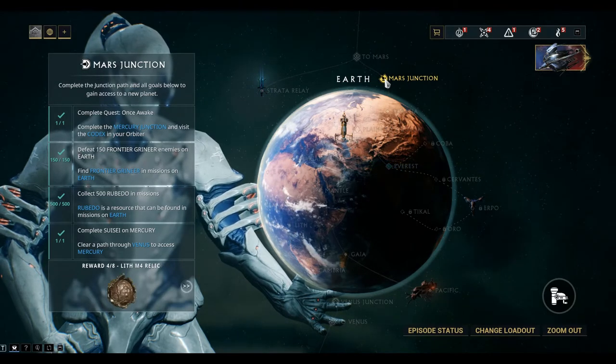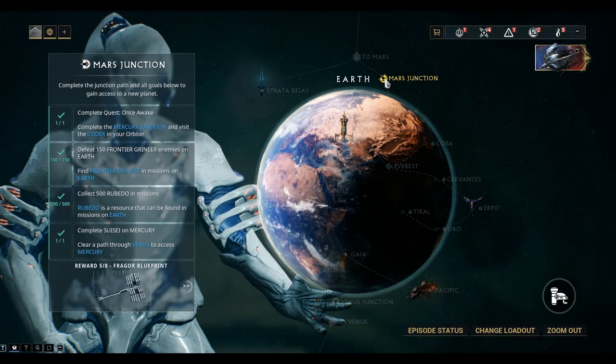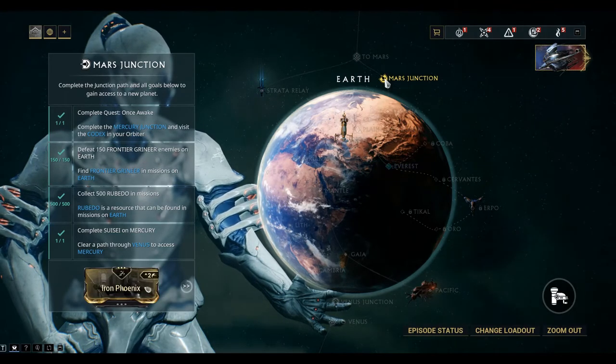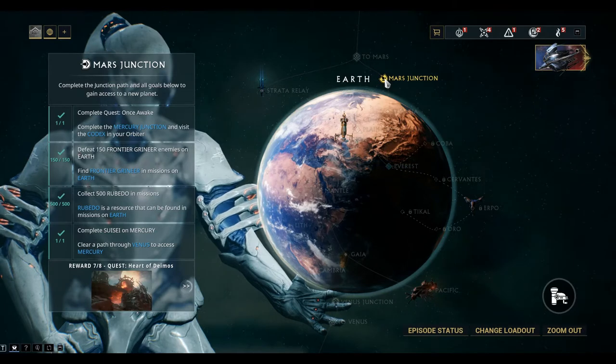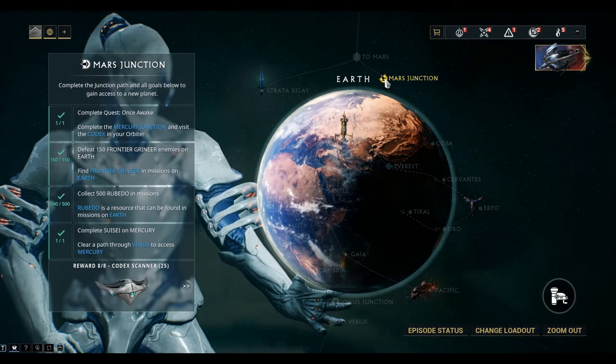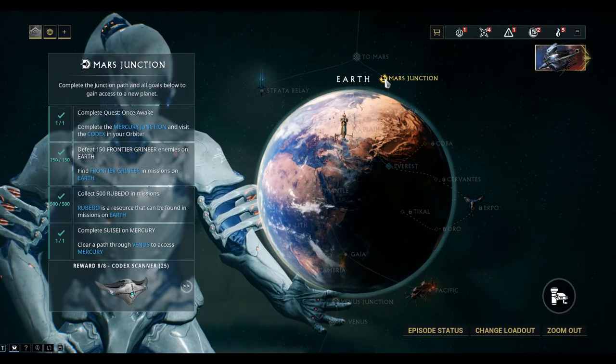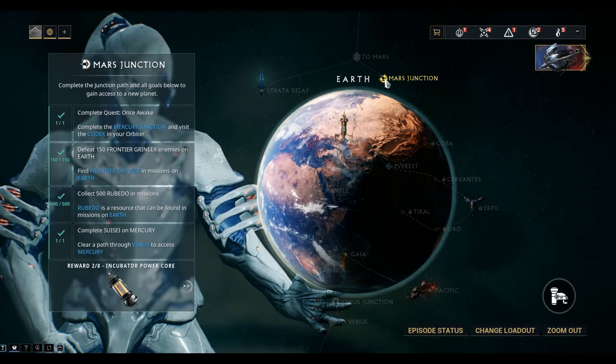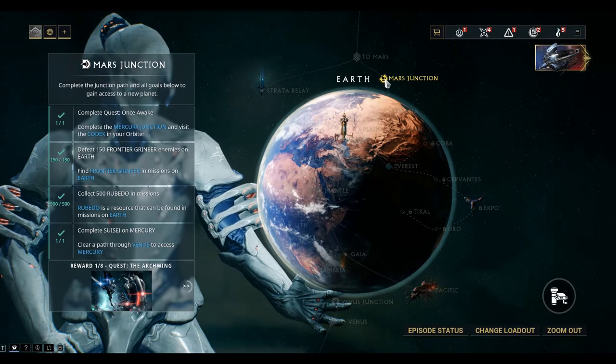So no longer do you have to work your way across to the void and across to Saturn to get the materials that you need to build the incubator power core from the blueprint. Now you can just complete the Mars Junction which we've done previously. You can see there on the bottom left it drops the incubator power core.